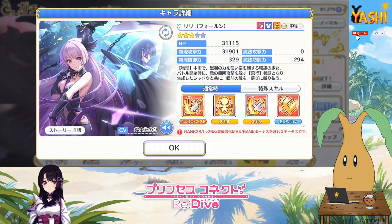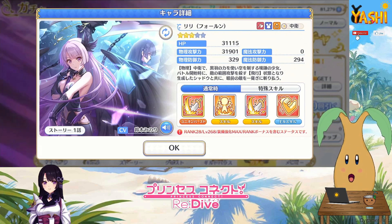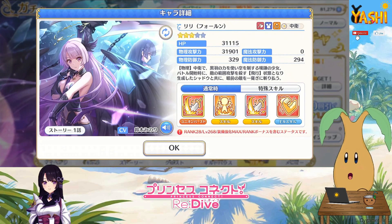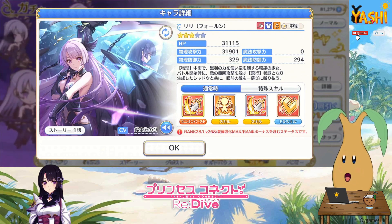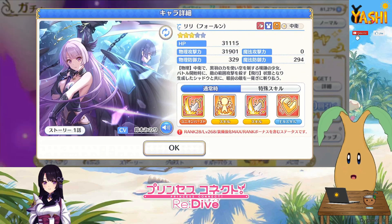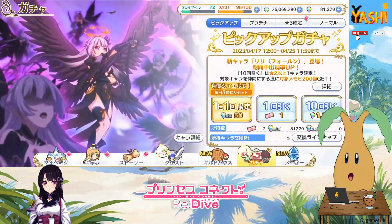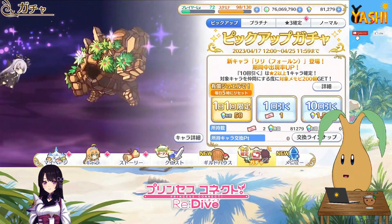Will we summon for Lily? Yes, I probably will — definitely. Especially if you are an EN refugee and don't have many units. If you can save 30,000 to go to pity, anything over that is definitely worth putting into this banner. Even maybe a few more, because this banner will be up until the 25th of April to summon for Lily.